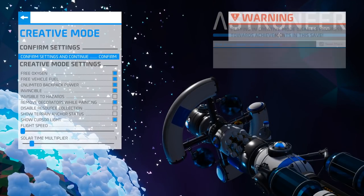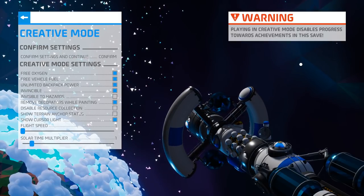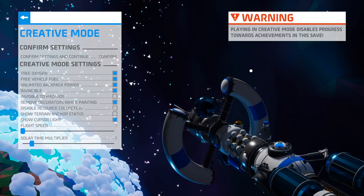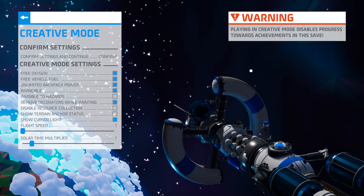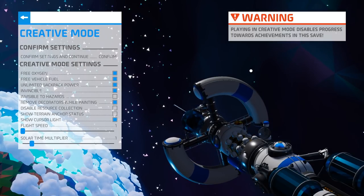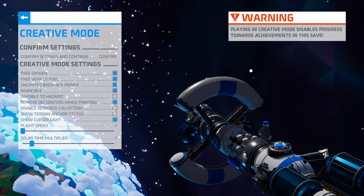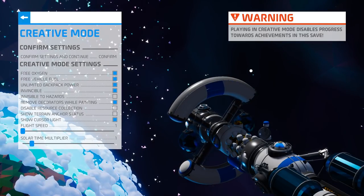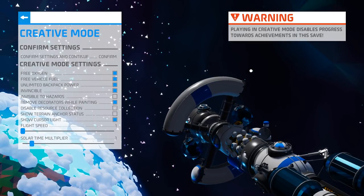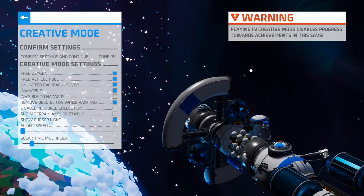Now, what happens when you go to creative mode? Well, you get this little warning here. Once you go into creative mode, it disables any kind of achievement awards that you might get in the game. And that makes sense — they don't want you to cheat on the achievements; they want you to get the achievements yourself. So once you convert, it's a one-way street. You'll never be able to get the achievements on that save ever again. So keep that in mind if you're going to convert saves that you really want to use to do any kind of achievements that might happen in the future.